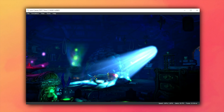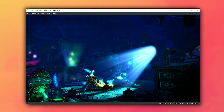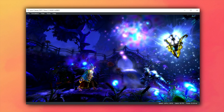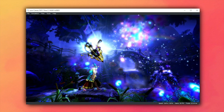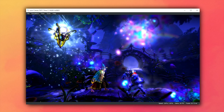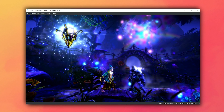Moving on to our next title, Trime 2 is now basically perfectly rendered and runs at a perfectly locked 30 frames per second at all times on Yuzu. You can even play this game at 60 frames per second. However, if you intend to play it in multiplayer modes, you are better off using the Force 30 FPS mode in the graphics tab and playing it at a locked 30 at all times.